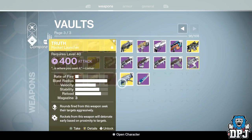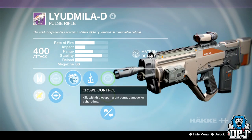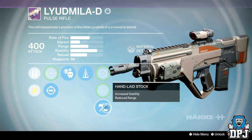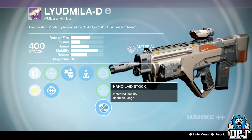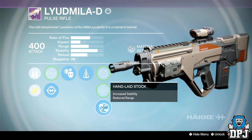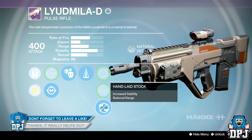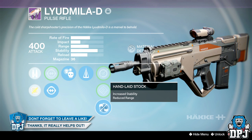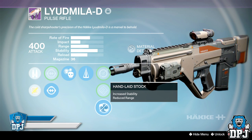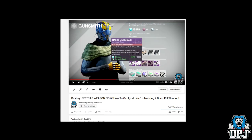So this is the one I currently have. We've got Crowd Control, Counterbalance, and Hand Laid Stock — laser beam accuracy, two bursts to kill. It's one of the fastest time-to-kill in the game. I compared it to the Grasp of Malok and the Hawksaw and it actually kills quicker, which is ridiculous. The only thing is you need good accuracy — if you miss a shot you're done. But the weapon is an overall beast.